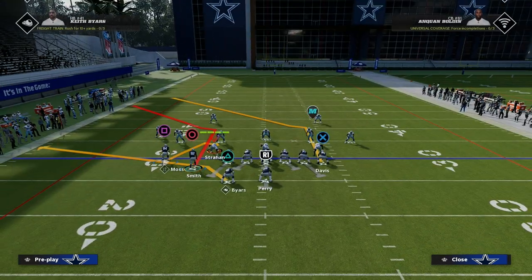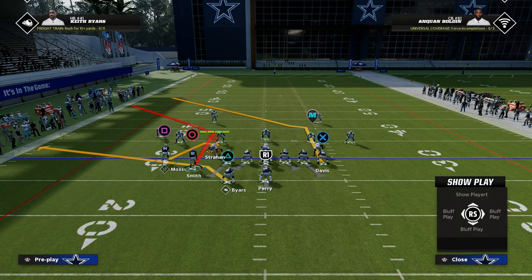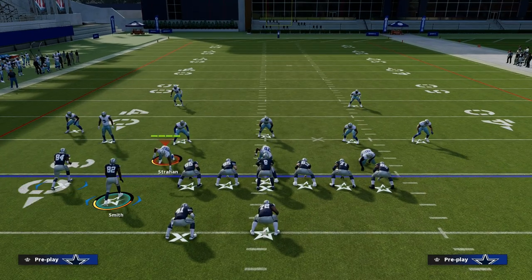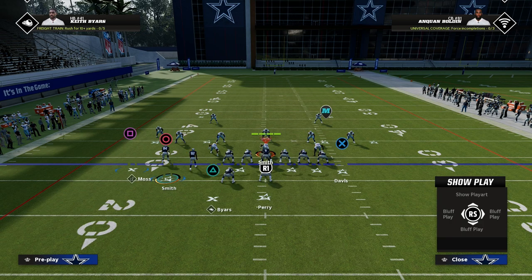The same thing is true with this corner route. If I put a hot route master corner route out here, you're going to see it runs a little different. The corner route that's on the play has that little tail to it, and that tail gives it a better chance to beat coverage. This is the same corner route you'll see out of Trips Tied In, out of the play PA Slot Corner.